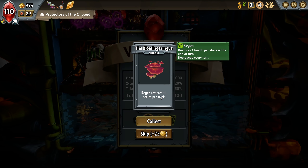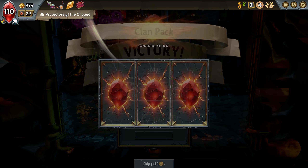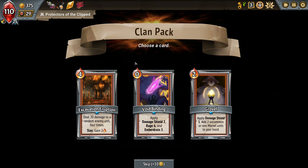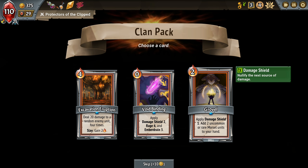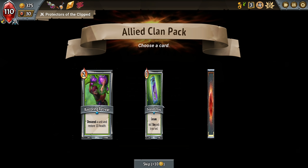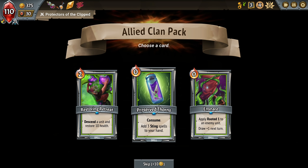Chomp. You're damn right. Bloating fungus. Regen restores plus one health per stack. Meh. Apply damage shield two, rage six, and ember drain three. Apply damage shield one. Add two uncommon morsel or rare morsel units to your hand. Yes, that kind of goes with what we got going on. Descend a unit could actually be really beneficial.